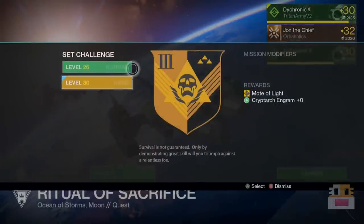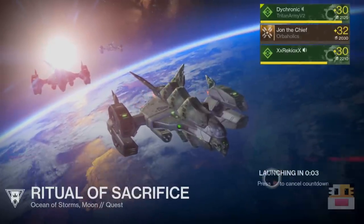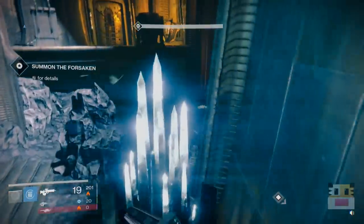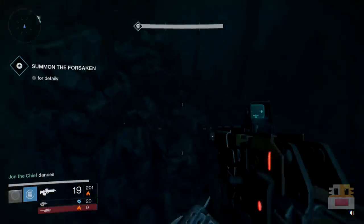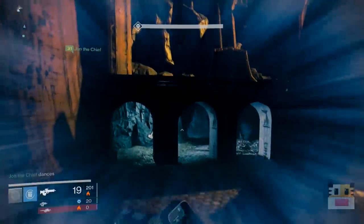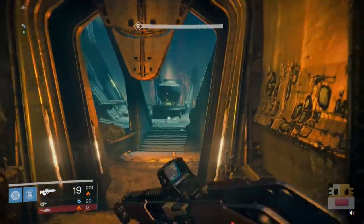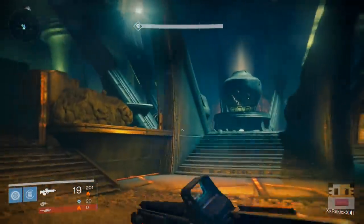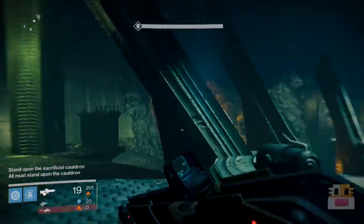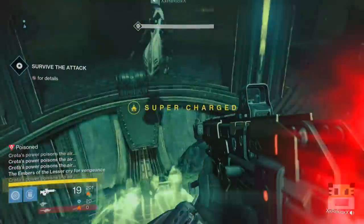Once you've killed Uroz, go back to Eris in orbit to get her quest. She's going to give you one last quest before the end — go do the mission called the Ritual of Sacrifice. Once you've gotten the quest from her on the moon, there will be another mission glowing purple. If you do it on the higher difficulty, you get five motes of light, so I definitely recommend that — especially since you probably already killed Uroz and are around level 30. Once you've gotten that quest, start the mission on any difficulty. I'm going to go a bit more in depth to show you what the mission entails.